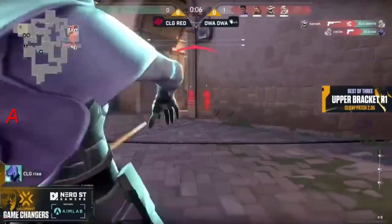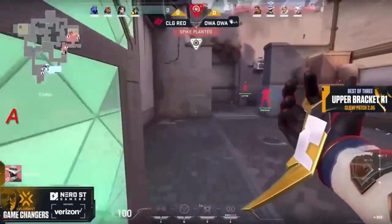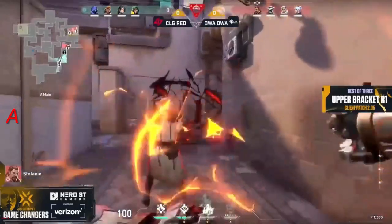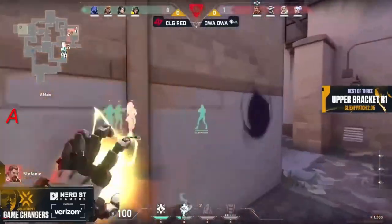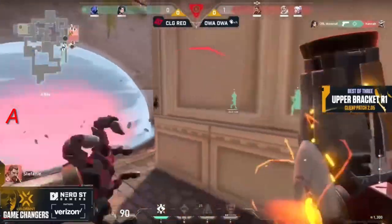CLG Red are getting dropped like flies with perfect crossfire, only losing one player. OA OA pulls back — this looks like a cat and mouse chase. Look over to your minimap right now; you just see a flood of blue like a wave running towards the red trying to put out the fire. They know what's happening, so if you are the defenders of CLG Red and you are blinded, you're going to be absolutely swarmed — so much utility just to confirm there's an entire stack running towards you for the retake.